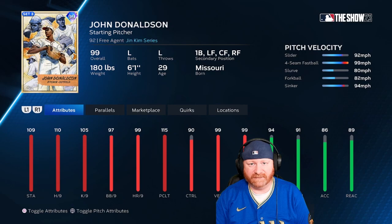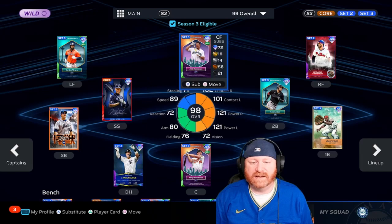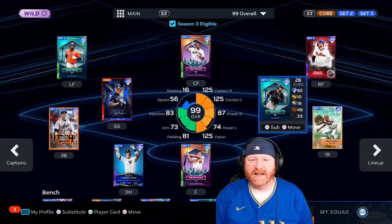We've seen him once in ranked season so far — we hit him okay early in the game and the person using him lifted him after four innings. We ended up losing that particular game, but we're not going to talk about that. Let's see what John Donaldson can do with a little bit of offense behind him. We're going to go with Jordan Alvarez, Julio Rodriguez, and Bryce Harper around the outfield.